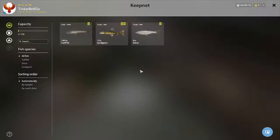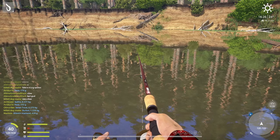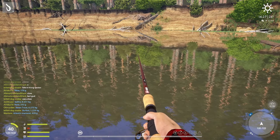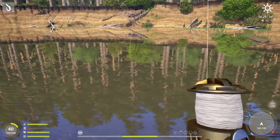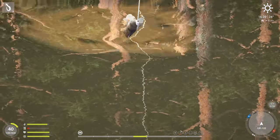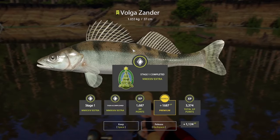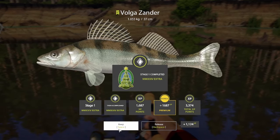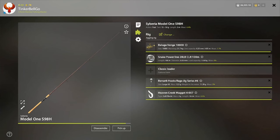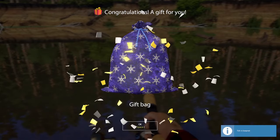The final task from Stage 1 was catching a Volgasander at 1kg with a spinning or casting rod. I tried a few different lures and finally settled on a white maggot plastic lure. I got super lucky — Volgasander 1kg is what I needed. Here it is on the map; I just cast straight.